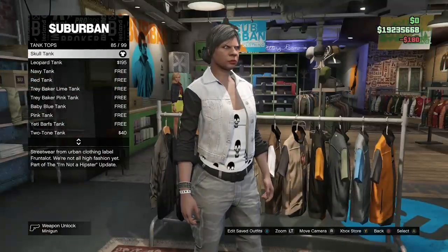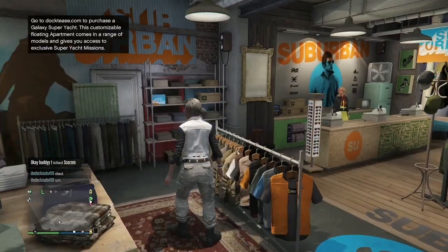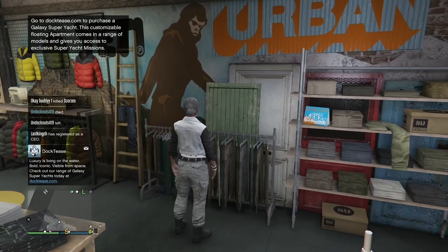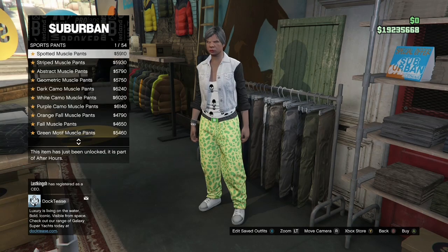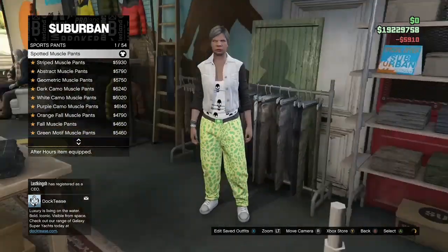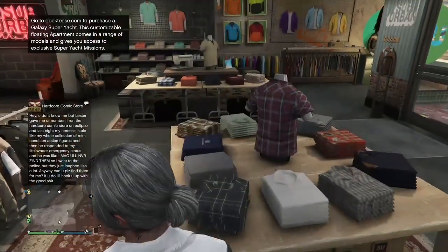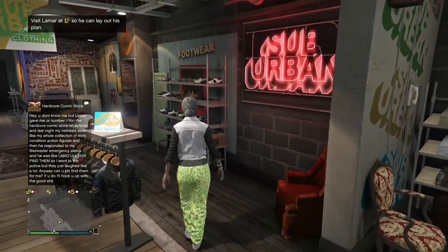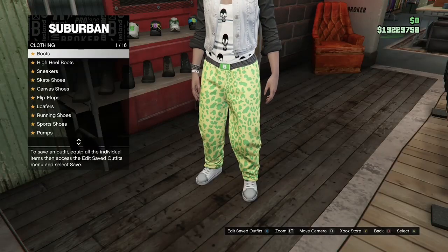Once you've bought the skull tank top, make your way over to the pant section, go to sport pants, and buy the spotted muscle pants, which should be the first ones. Once you've got them, make your way over to the shoe section, go to boots, and purchase the ox blood slack boots.